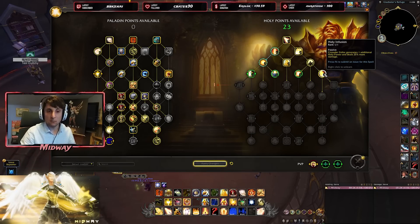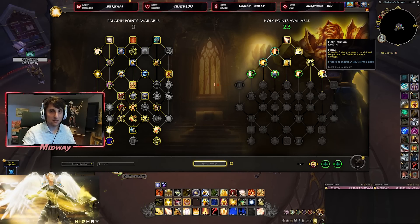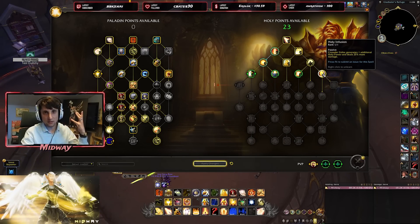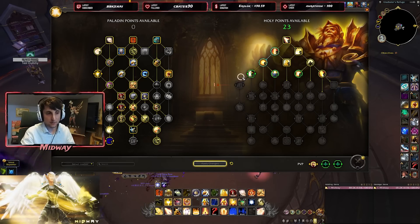Moving on — there's no longer a talent that gives Crusader Strike a second charge; that is now gone. Crusader Strike is only capped at 1 charge, so there's no way to make it 2 charges. That is one of the biggest changes for Holy Paladin in the reworked version. However, this new talent gives Crusader Strike higher amounts of damage and also gives you 1 extra Holy Power, so it's going to always give you 2 Holy Power — that's very important.